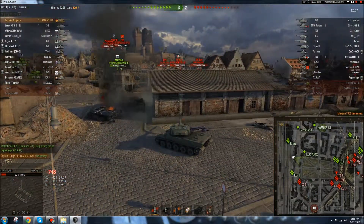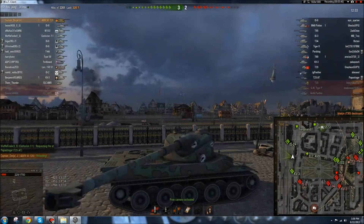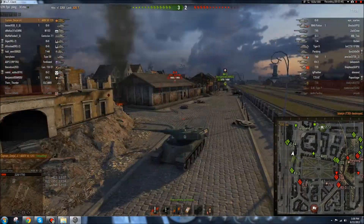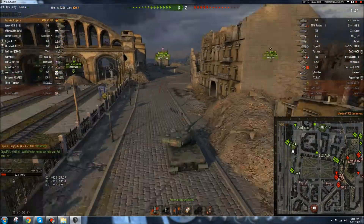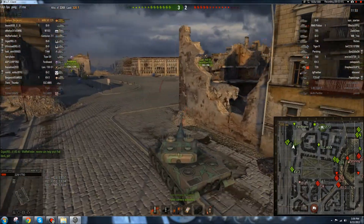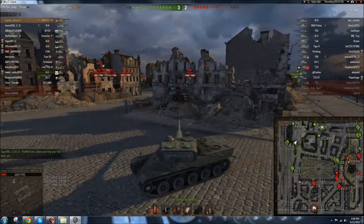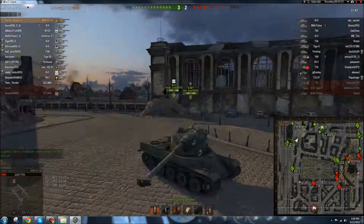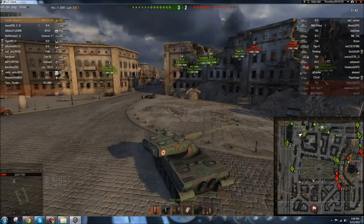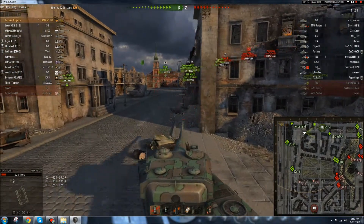I get the T30, but unfortunately right as I let fly my last shot, he lets fly one of his. Boom — 748 HP gone. So I'm down to 228 health, but at least I got that T30. I've killed the T30 and done 2,200 damage. But in order to do that damage, I've sacrificed 1,500 health. Honestly, that's probably not a very good exchange by me.